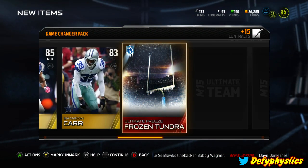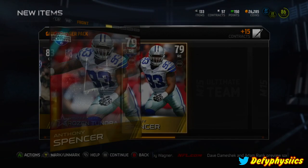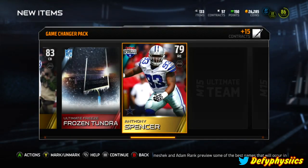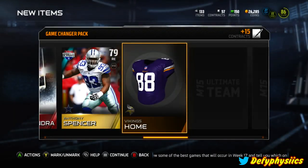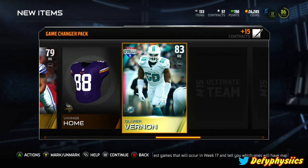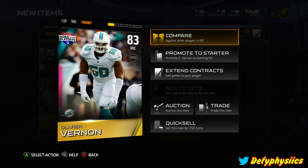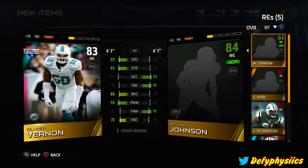We got again a Frozen Tundra - I've already completed five of them. We got Anthony Spencer once again, scooped him up last time in the openings, pretty decent but nothing I'm going to be keeping. Vikings home - I'm going to add that one to the set as well. And we got Oliver Vernon who is a right end.